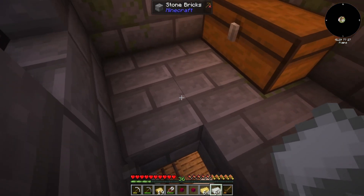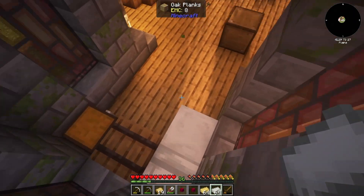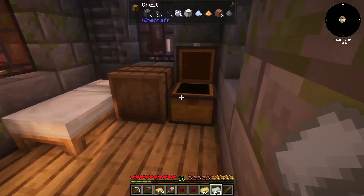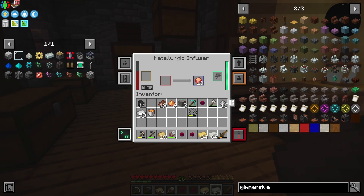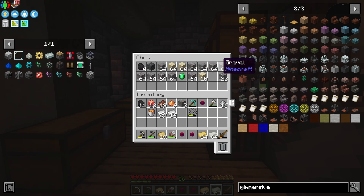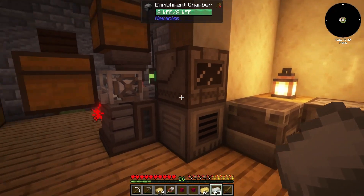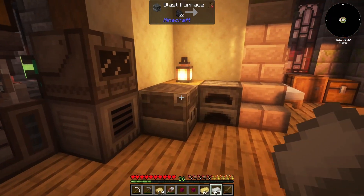I didn't realize before that I had an upstairs, so I've been keeping extra stuff up there that wasn't fitting. We still need to work on our storage in its entirety. We've also got infused alloy that I've made. I created a flux hammer, which has been producing crushed deepslate, gravel, sand, and all that. I've also got the enrichment chamber doing ore doubling, plus one blast furnace and one regular furnace.